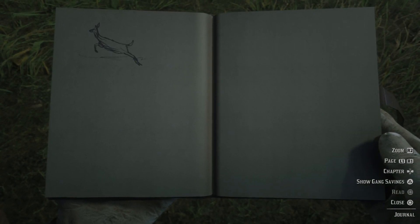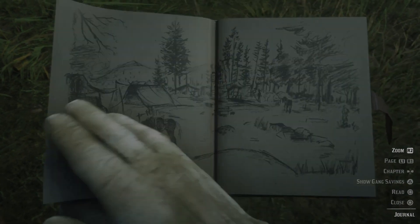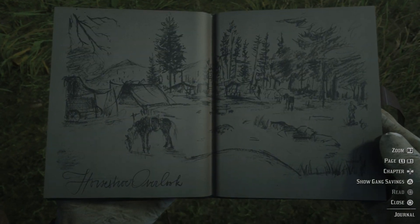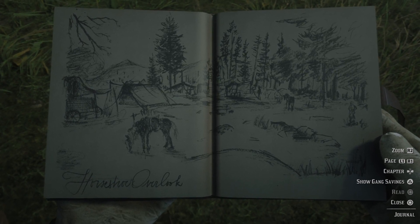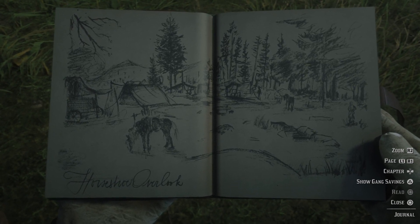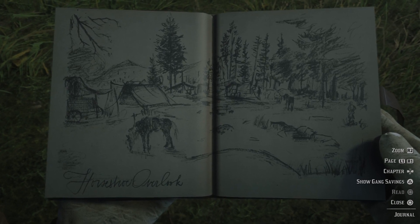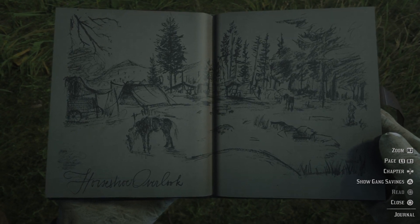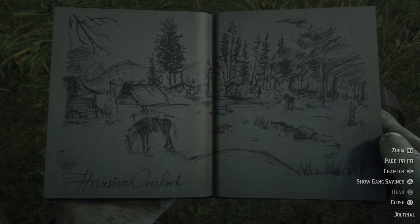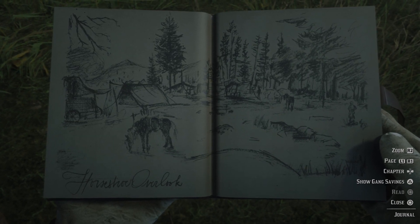A quick sketch of a deer. I don't know how the chapters are counted in this book, but the next chapter — the first camp down south — is a place called Horseshoe Overlook.